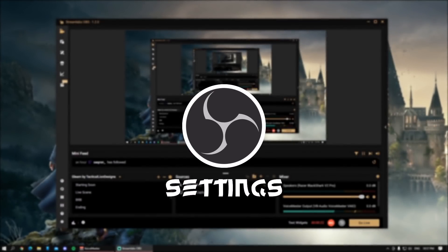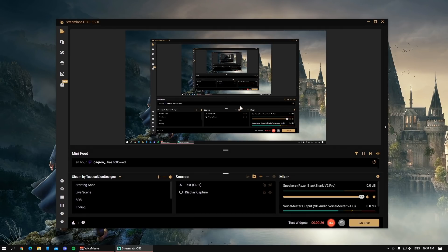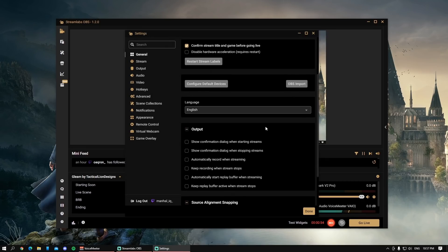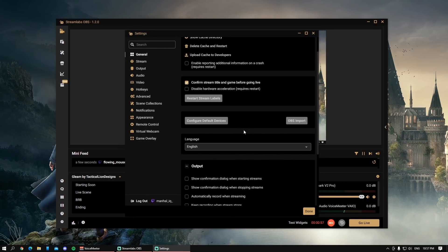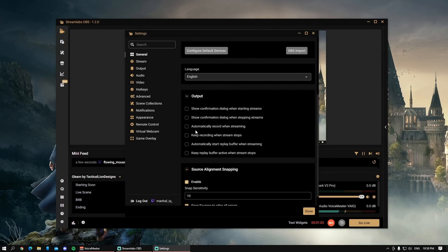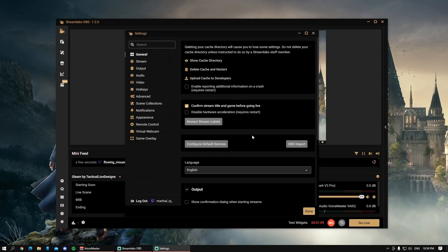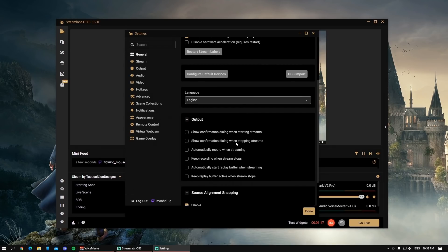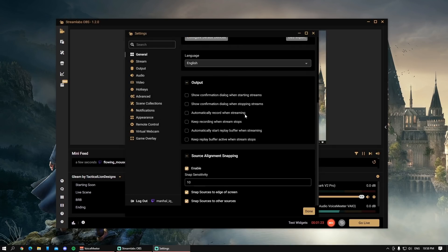Now let's hop onto the OBS settings. I'm not using normal OBS because I stopped once I started doing hand cam — there was a bad delay. I switched to this one because there's no delay and I don't see a big difference in quality. For the general settings, you can just copy all these. I don't have some options enabled because my PC isn't great, but I'll change things when I get a better PC — for example, automatically record when streaming, which I'll definitely turn on eventually.